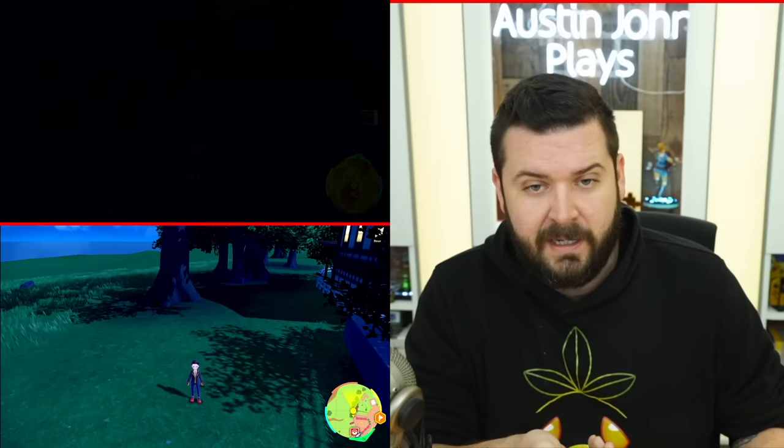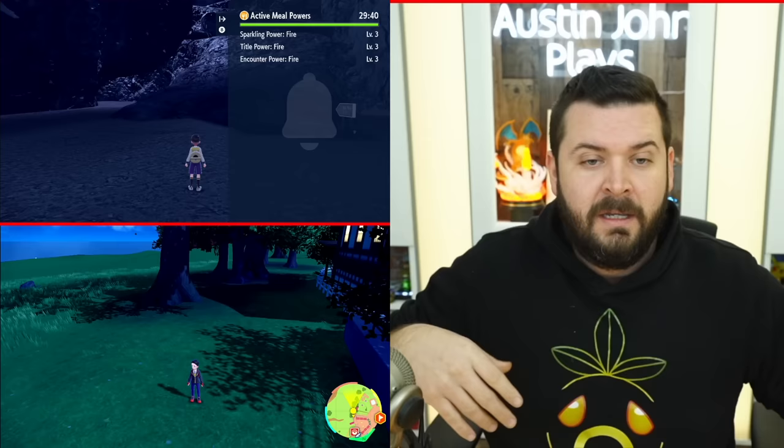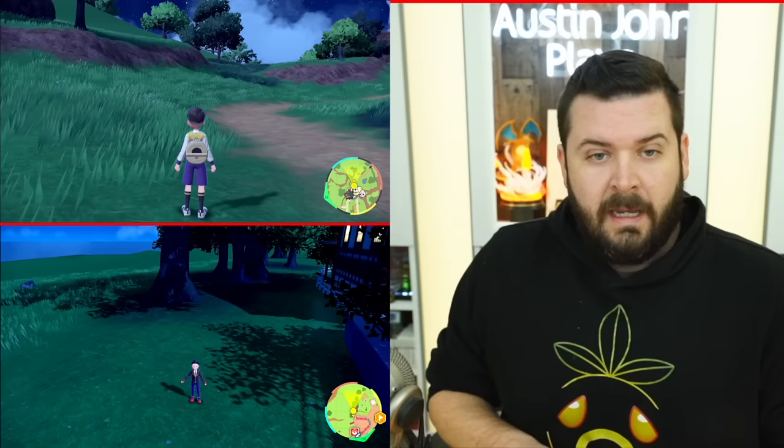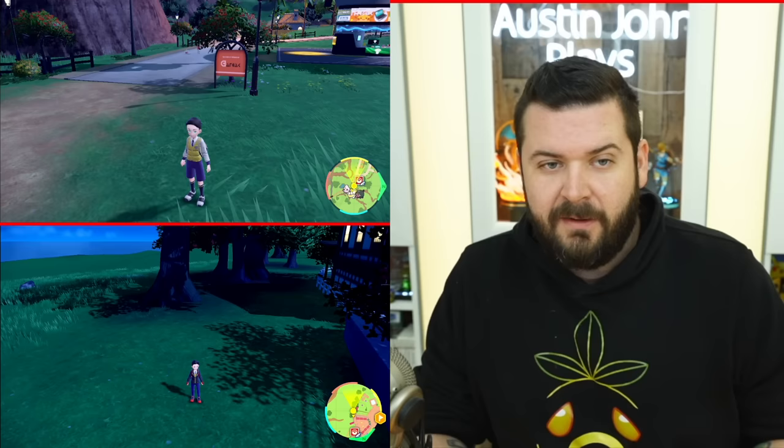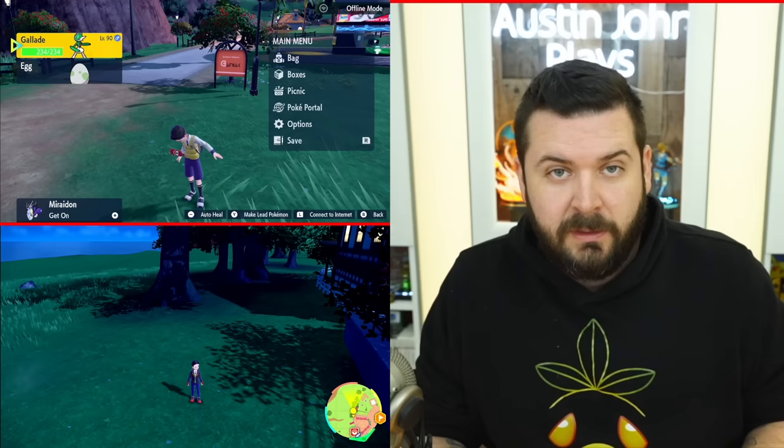Once that's done, I get the 'communication failed, please try again' message, but my meal powers are still active. I got to play the half hour. But there was a situation where I wasn't able to play, so I turned the game off and turned it back on. To my surprise, I wasn't where I just was — it had reverted to the last time I put down a save. I realized that going into Union Circle, making a picnic, and cooking food is not one of the times the game manually saves for online activities.